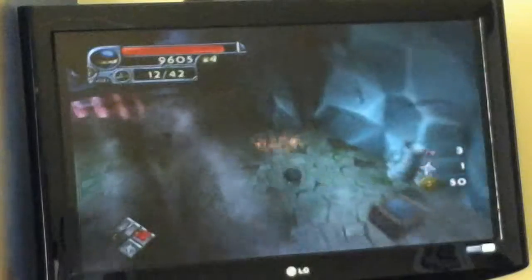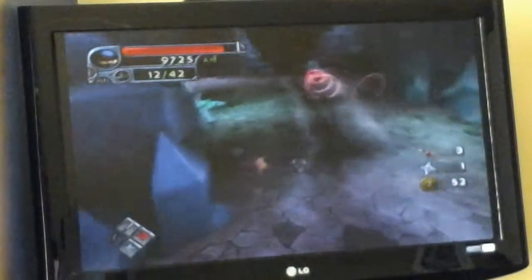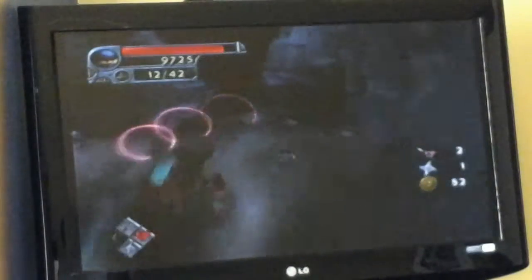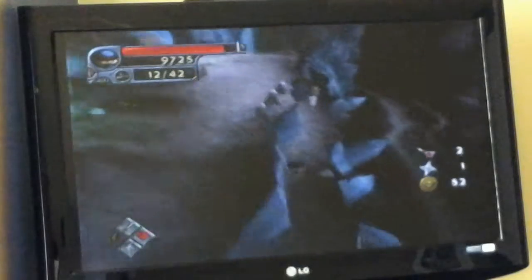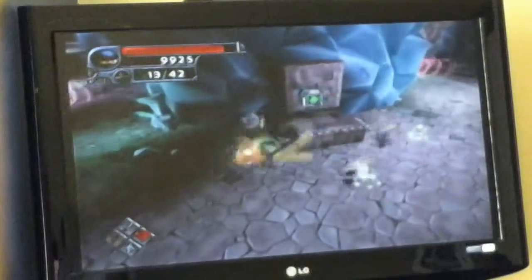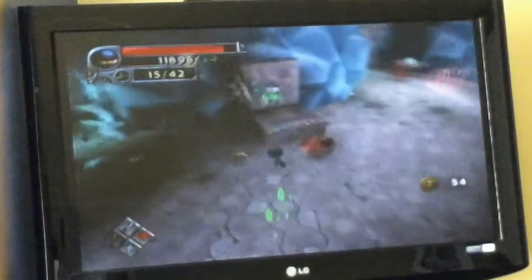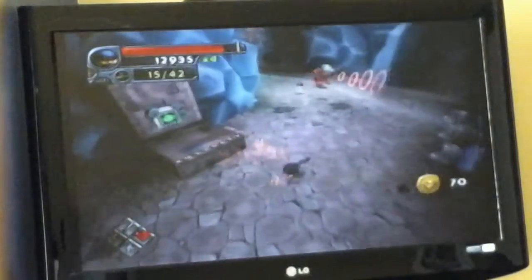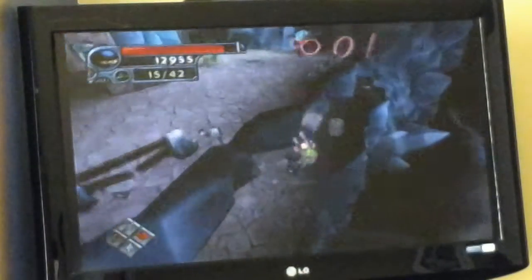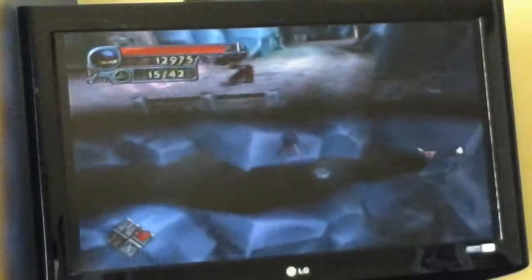Yee-haw! Come here closer. And that's right, get distracted. Close the door, close the door! Okay, if we fall down here, we have to start the challenge all over again, and I don't want that to happen.